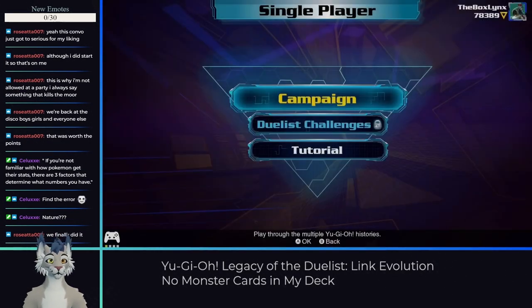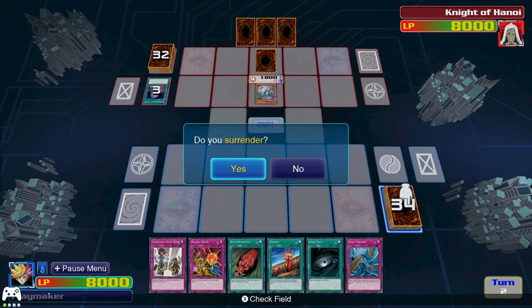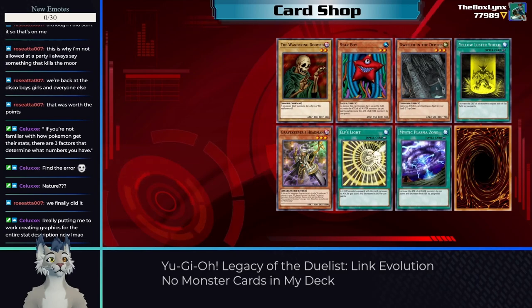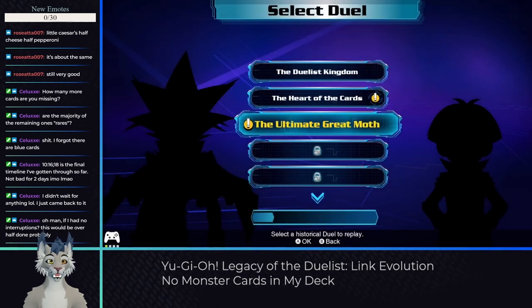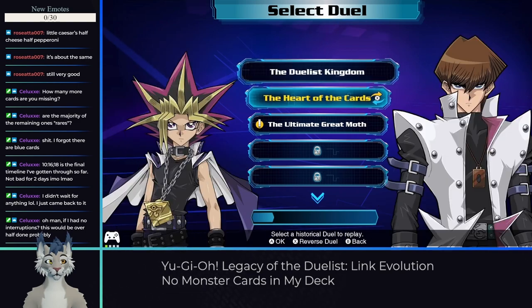With Kaiba down, the card shop is unlocked, even if it's only a single pack. But since I spent so much time surrendering at the beginning, I had a bunch of dominoes so I could buy a lot of new cards, letting me build up a new deck. Notably, I had access to some burn cards now like Tremendous Fire and Ukazi, as well as Brain Control. Progressing from here is a bit more free, but I started with the inverse duels of what I'd already beaten.